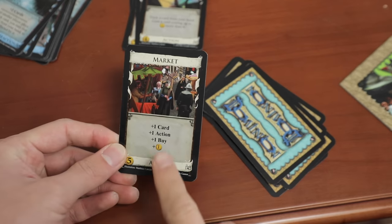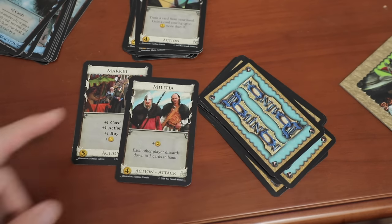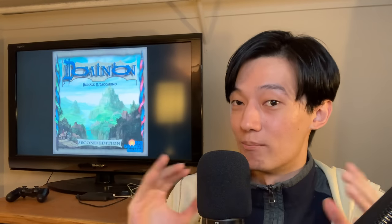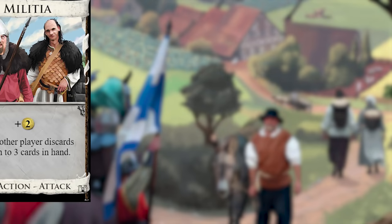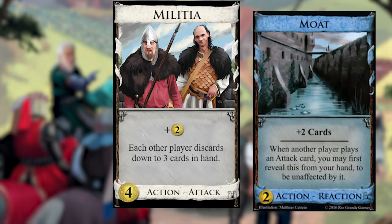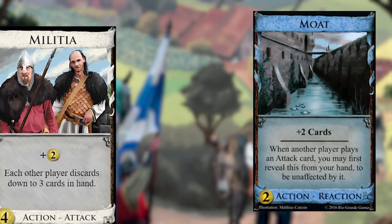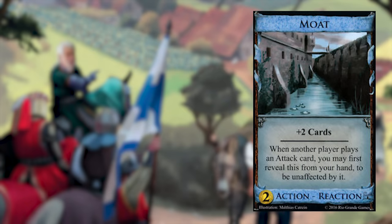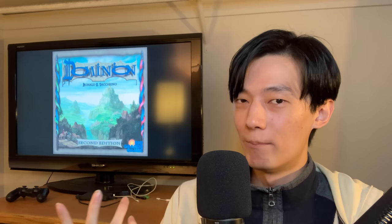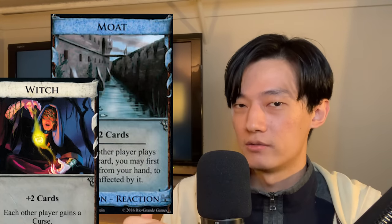Then factor in how cards interact with each other: you can set up a Market to fund your friendly neighborhood Militia, and then the Militia shows up at your opponent's kingdom — but there's a Moat. So they just go, 'Blimey, this really butters my crumpets. That's rubbish. Well, let's go to the next kingdom — maybe they'll have good biscuits and tea to steal.' The same goes for a Moat protecting against a Witch — the witch can't just walk into your village to fling curses because now there's a moat, and we all know witches can't swim.